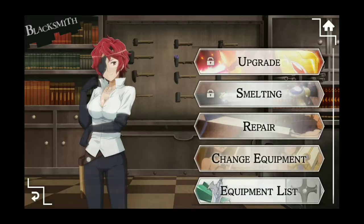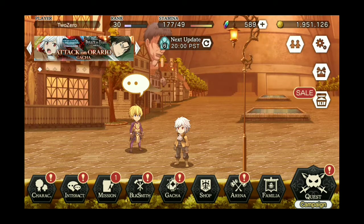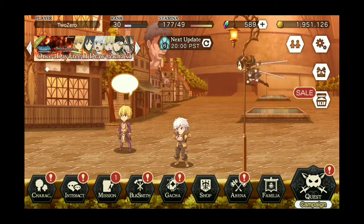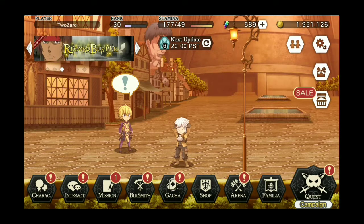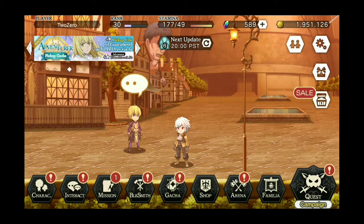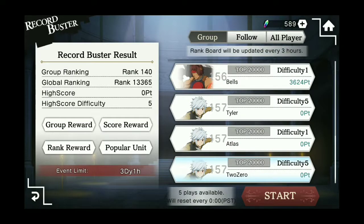Next, I want to talk about Wargame and Recordbuster. Right now there's a Recordbuster season going on. Every day there is a daily objective to get 10 Iris — just do one Recordbuster mission. Play one Recordbuster quest and you'll get 10 Iris. For Wargame, it's the same idea: complete 5 Wargame passes in one day and you get 10 Iris.